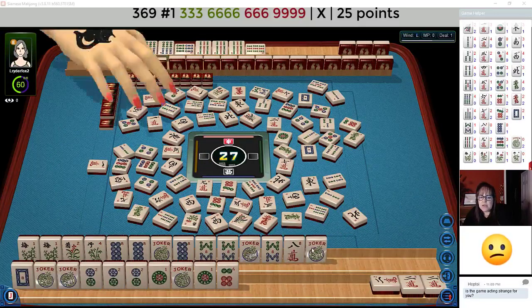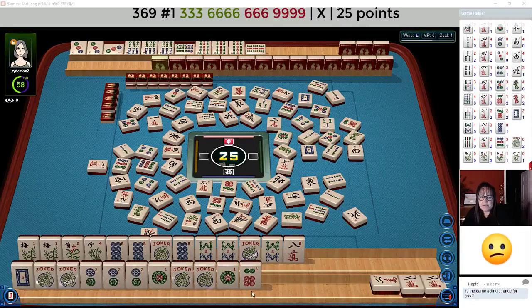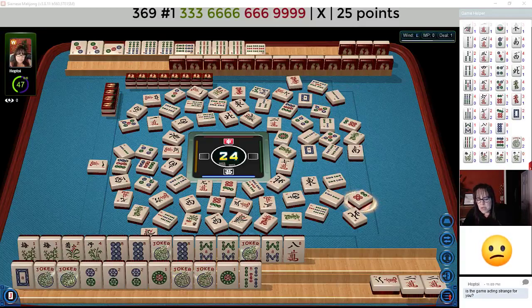Nine bamboos. I'm very confused now — why they discarded a six dot. Pong, kong, kong — that's not a shape for this year's hand. So I'm a little bit perplexed. One bamboo. I am perplexed. Red dragon. Six dot — I didn't want to throw that six dot because they discarded it, but this shape is incorrect. It's supposed to be pong, kong, kong, kong, kong, but they have pong, kong, kong. Maybe they were trying pong, pong, kong, kong. I don't know what happened there — that might have been a mistake for them.